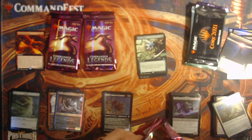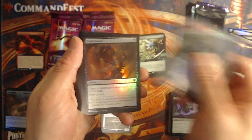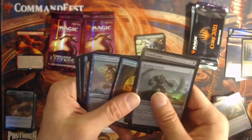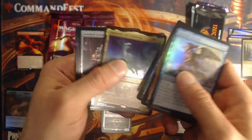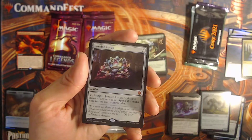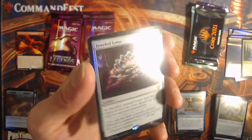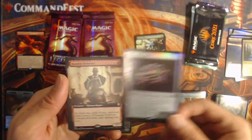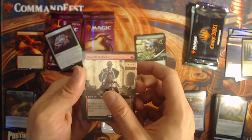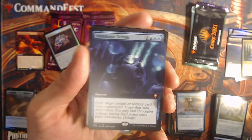No big hitters yet, I'm kind of sad. We still have plenty of box left — about halfway through I believe. Oh my god, that's what I'm talking about — just as I said it! Jeweled Lotus — I've been waiting for you, foil! Oh, I need to sleeve that — high priority. Oh, and a Mononic Deluge — another mythic! That mythic symbol looks like it's really standing out, that is really nice.